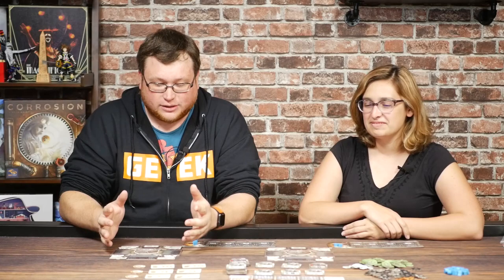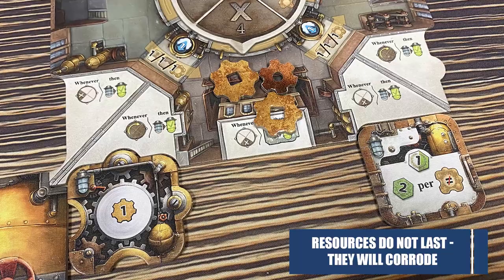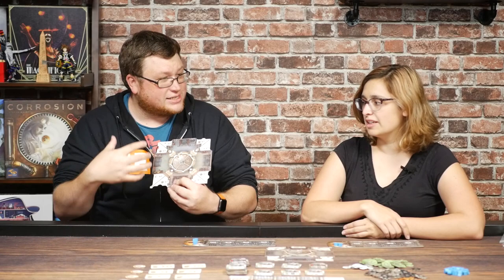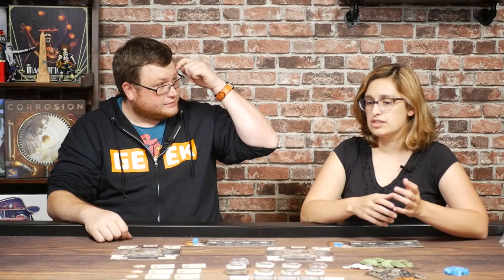There's so much happening and it's such a unique idea. The theme is based on the concept of corrosion — you're gathering materials, machines, and gears over the course of the game, and all of them will corrode as your player board rotates. You have this dial in the center, and as you're playing character cards out to the factory, they'll remain out for a number of rotations. Your factories only last for a certain number of rotations, your gears corrode, and even your workers are affected by when you get them back.